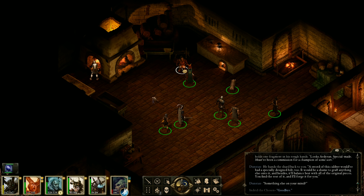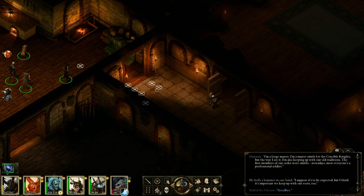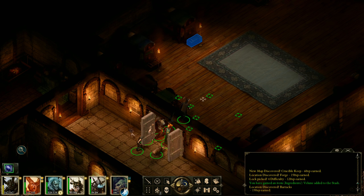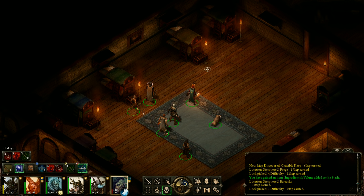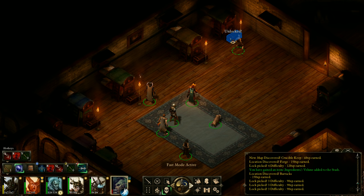Dunston shares that as forge master he's keeping up old traditions - the first members of the order were smiths, but nowadays most everyone's a professional soldier. He thinks it's important to keep up their roots. We note this voice actor seems to have done five characters now - budget constraints. The soldiers have all left their chests here for Shade to loot, getting a bunch of XP and some money.